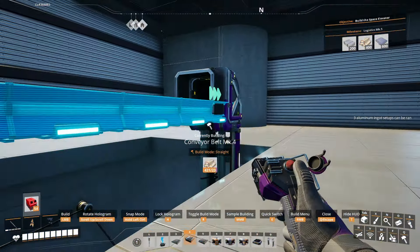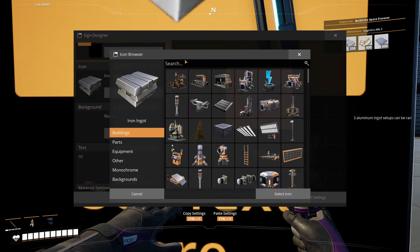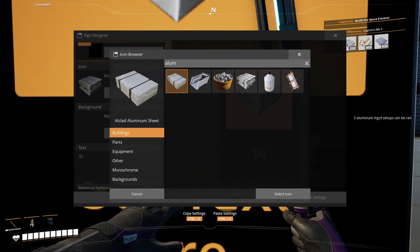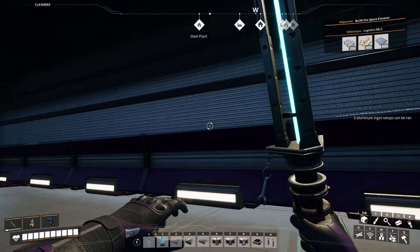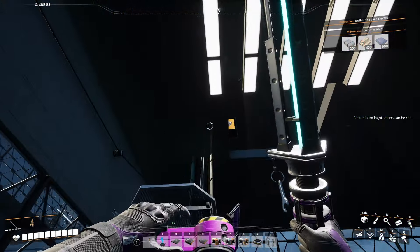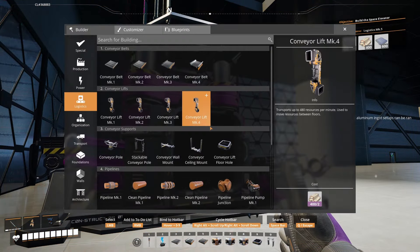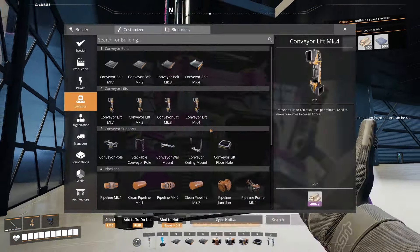We're making 180 here and 90 there. Putting a sign here that says 90 - actually I'll put it where it goes in so it's helpful. 90 aluminum. We should be making 60 aluminum casings per minute, which is great.